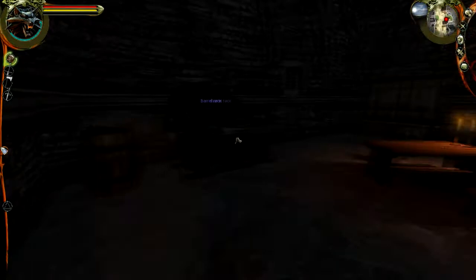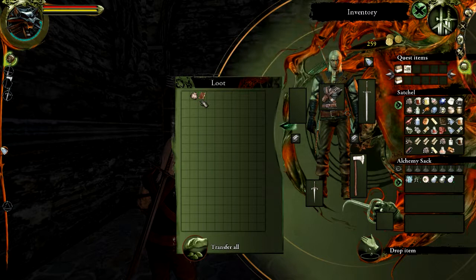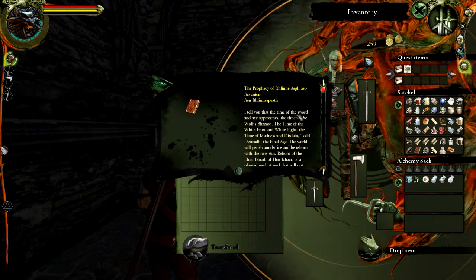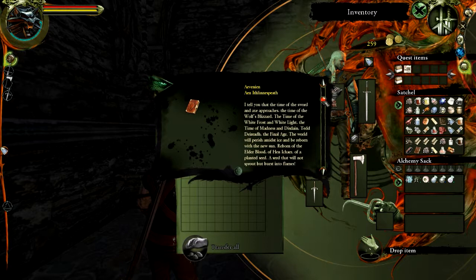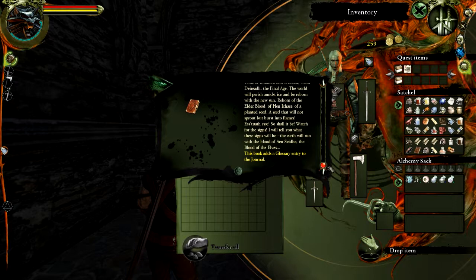Ithlien's prophecy — the legendary prophecy of the elven prophetess foretelling the end of the world. We've got some flint here. Let's go and read this book: 'Ithlien, Ithlien Nesbeth — I tell you that the time of the sword and axe approaches. The time of the wolf's blizzard. The time of the white frost and white light. The time of madness and disdain.' Time of the elves, huh? Fair enough. I'll leave that there for the reverend to read.